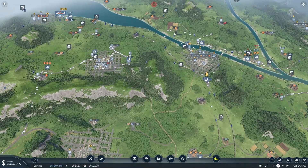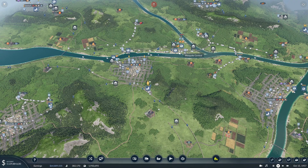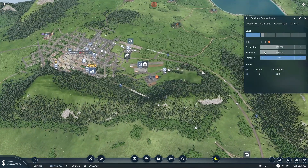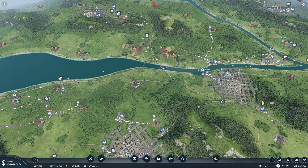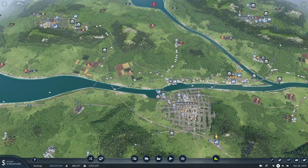Hopefully since we now have fuel coming from the cargo hub, the shipment numbers here will start to update as the train goes back and forth and makes its way back to the fuel refinery. We might even need to bring in this fuel refinery if the numbers are high enough.